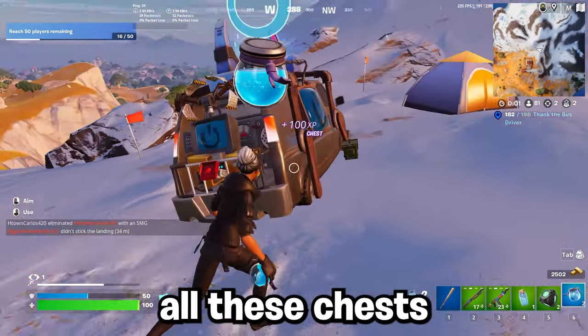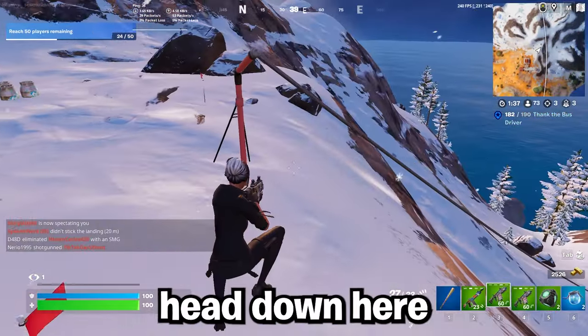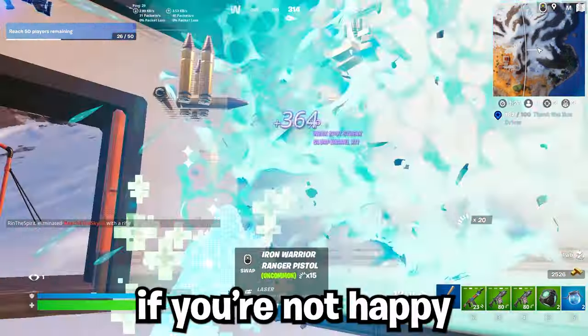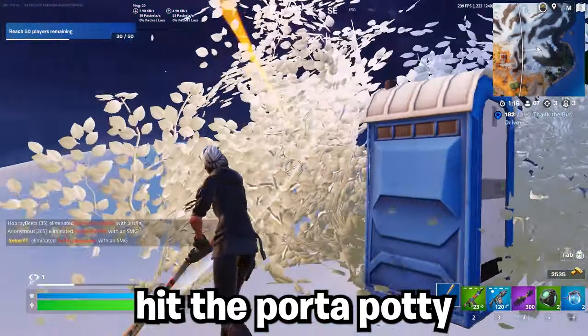Once you're done looting all these chests, if you don't have full shield you can make the rotate down here like normal and get full shield. And if you're not happy with this loot, you can hit the port-a-potty and go into the cave.